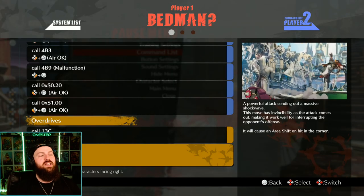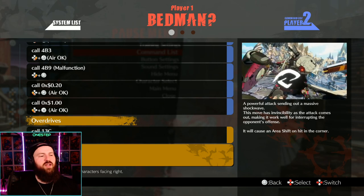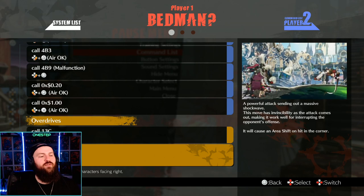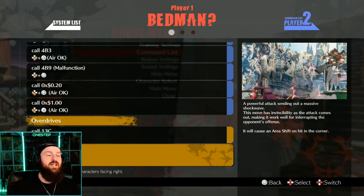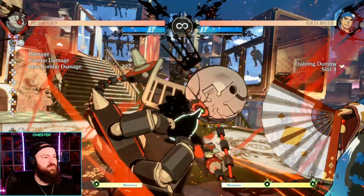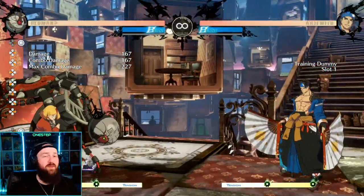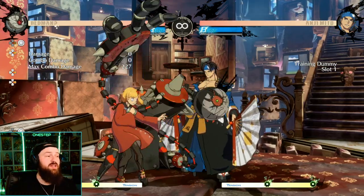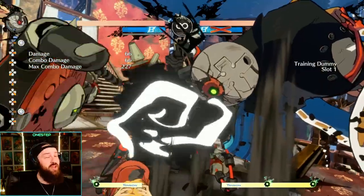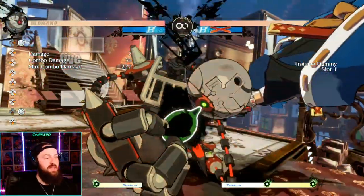This other overdrive, the 4CC, is similar to a lot of other fighters' overdrive attacks. This move has invincibility as it comes out, making it work well for interrupting your opponent's offense. So if you're getting pressured a lot and you have time to do the input, it's got invincibility and it's going to interrupt them. It does 167 damage by itself, and you can also combo into it — throw in the overhead and then do it, or hit them with a low first, then go for it.